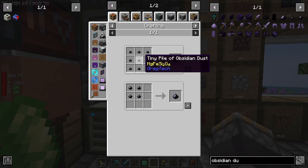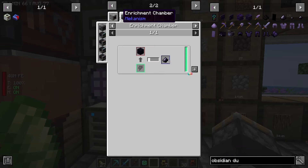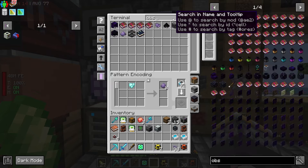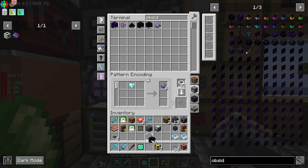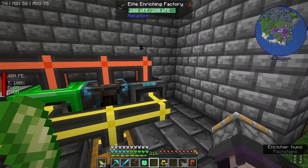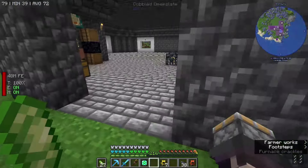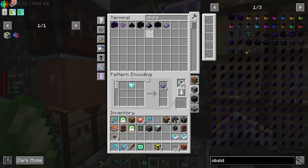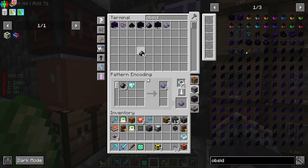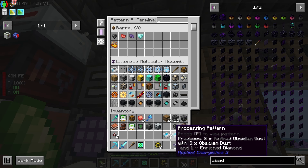There's a GregTech recipe, which actually looks like what we're supposed to be using. Okay, so obsidian — let's get that changed out. Let's grab some obsidian — one, two, three, four — and go to the Enrichment Chamber which we just set up. Toss it in there, and of course we'll make this an actual recipe for the enrichment chamber as well. We're going to say Obsidian Dust, eight of this.